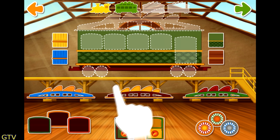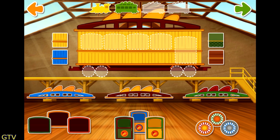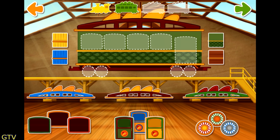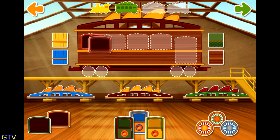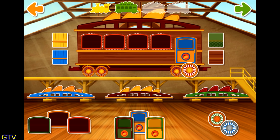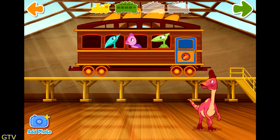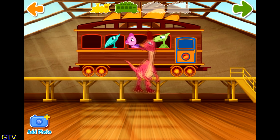Let's trim this train. Choose an accessory and drag it to a spot on your train car. Now that's a nice train. Now let's add some passengers. Choose and drag a dinosaur to your train. Tap the green arrow to move to the next step. You can also add your own picture — just tap the photo button.